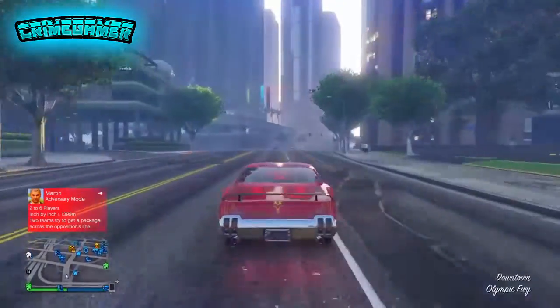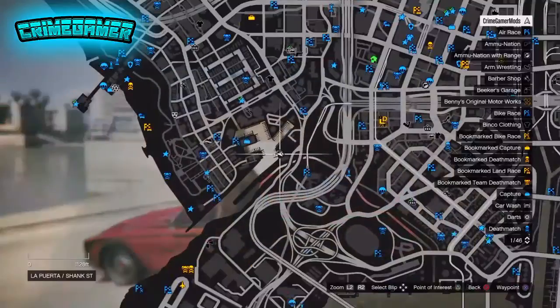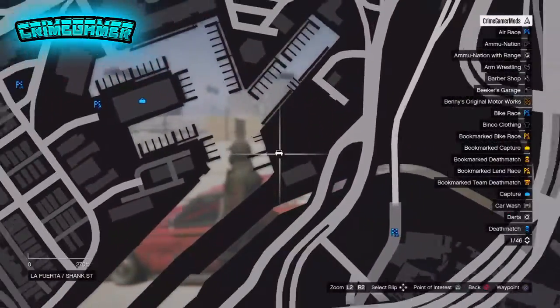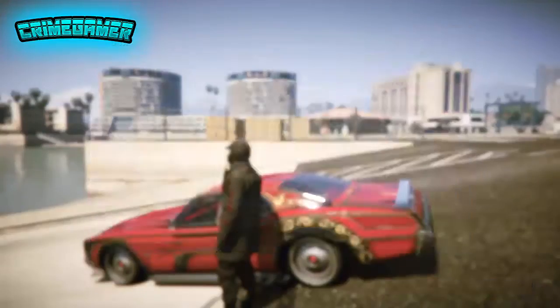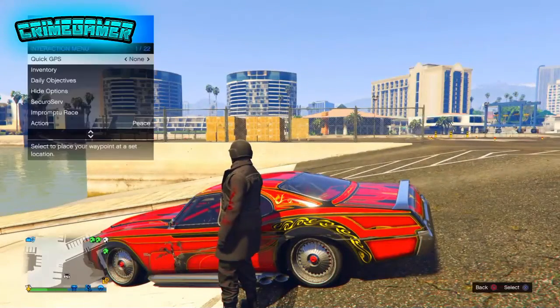So the first thing you need to do is come to this location you see on the map right now. Any location that's got a slope or anything heading straight into the water, like the beach or something like that, will work.